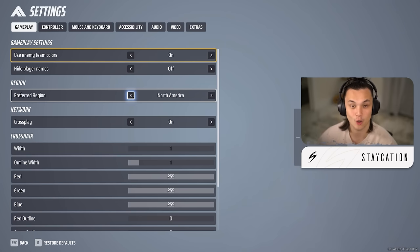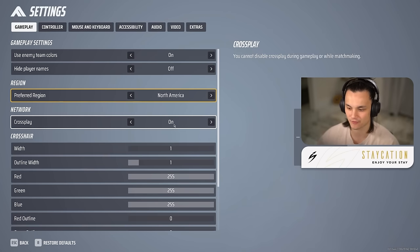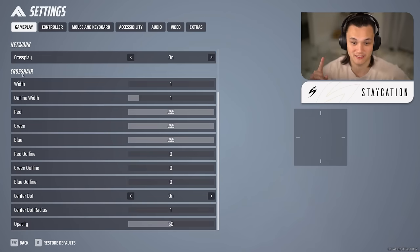Hiding player names is personal preference — I personally don't have it on. Preferred region: set this to wherever you are, or if you don't know, set it to automatic for the best matchmaking with the least ping. Cross-play is once again personal preference.